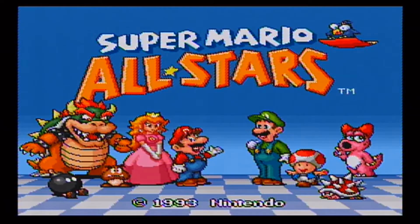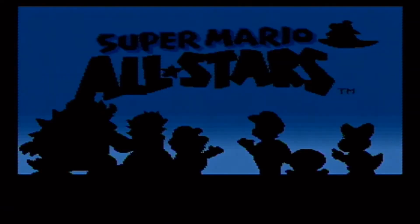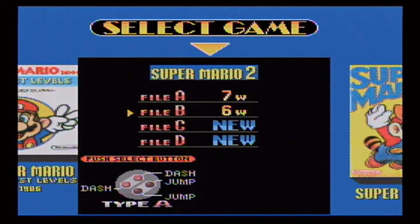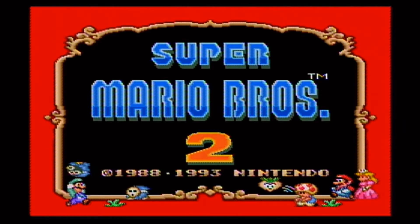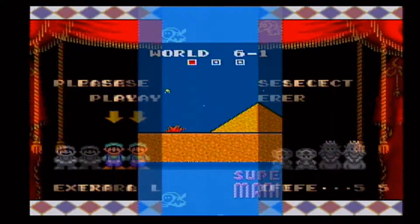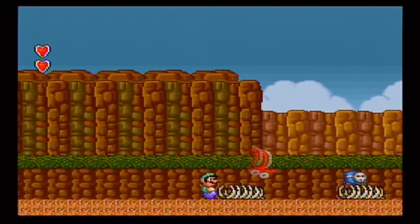Hey, what's up everybody, this is VGC Extended, I'm D-Man. We're here today playing solo, continuing with Super Mario All-Stars. We're going to complete what we left off in our last video — going to World 6 and setting ourselves up. I'm going to pick Luigi, and we're going to go from here all the way to how this game ends.